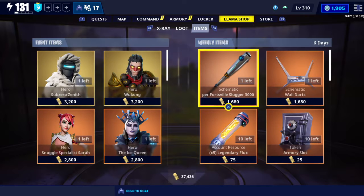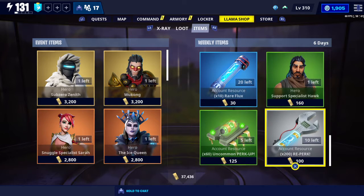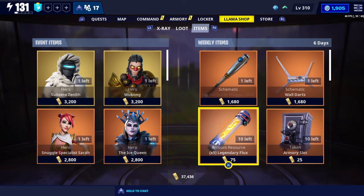Now back to the item shop. On the right-hand side, everything you should be buying is going to cost you 13,995 V-Bucks — 13,995 for everything on the right. You generally want to go ahead and buy all the account resources as well as this token.